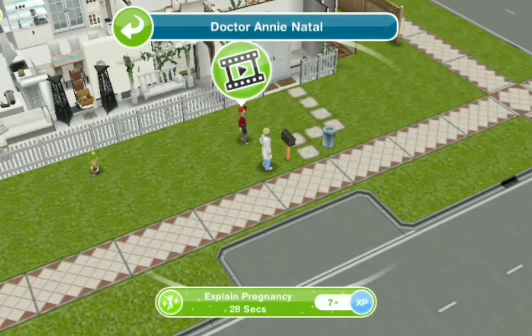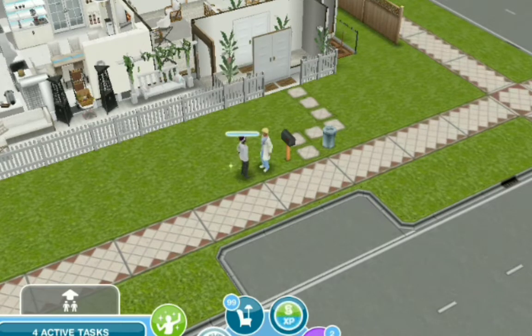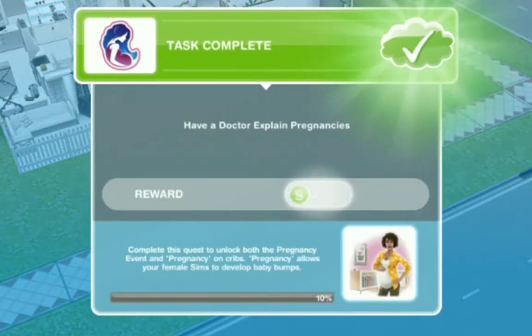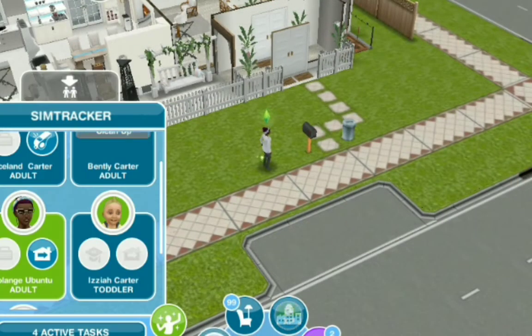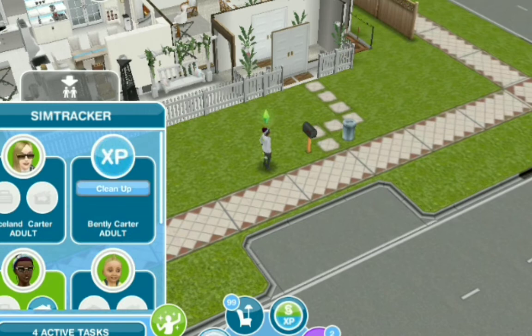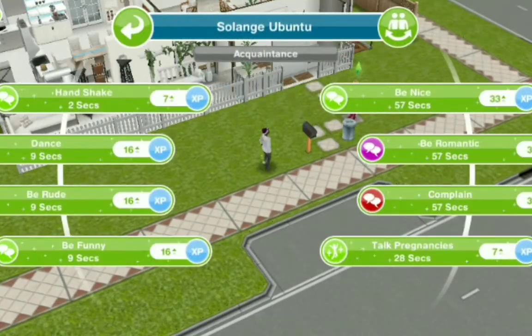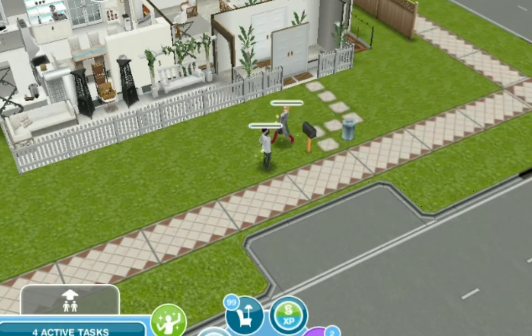The doctor is here to explain pregnancy for 28 seconds. Next, we need to talk pregnancies with a sim — have a female sim talk to another sim about pregnancies. The best person to talk about pregnancies is her best friend, Iceland Carter. Iceland already had a baby, so they can talk about pregnancies together.